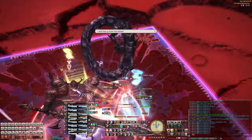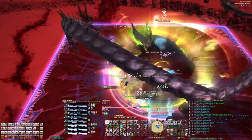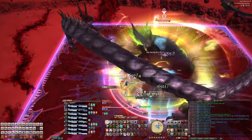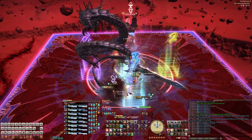Next is Phases of the Blade, where he'll do a 180 degree front cleave, and then immediately do a 180 degree back cleave. So always get behind him, and once you see that giant red moon cleave, just run through him to the other side. Binding Cold comes out next, which is an AoE with a dot tick, so heal up accordingly and use your mitigations.